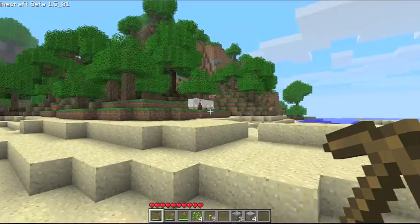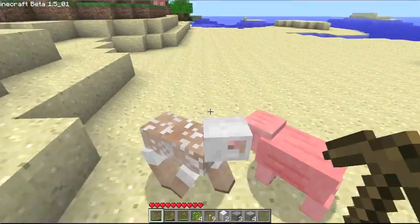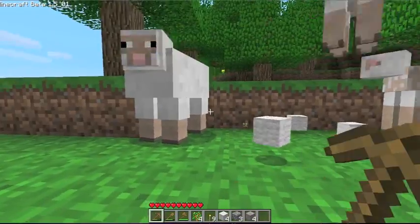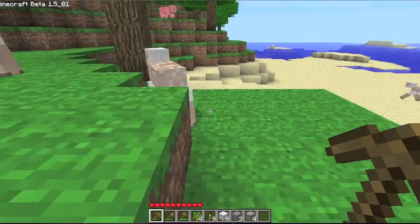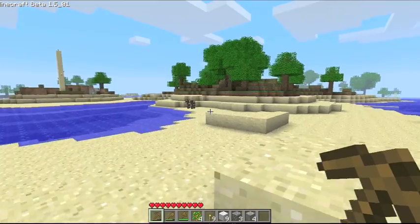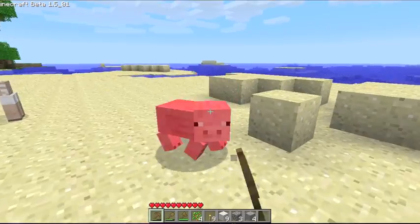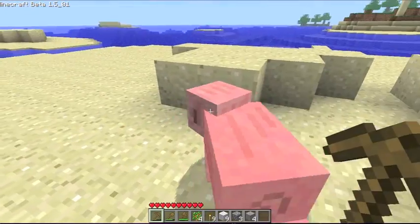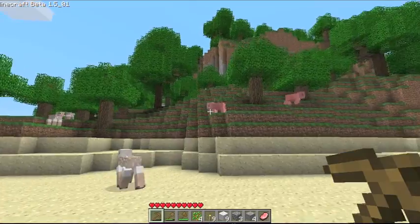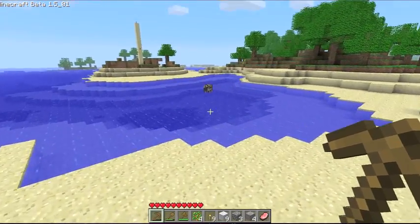There are about five sheep — you can hit them with anything and they'll drop wool. Pick all of this stuff up. Maybe you should kill the cow as well. I'm a vegetarian but we have to do this to survive. If you want to know how to make everything, go to www.minecraftform.com — the link will be in the description.